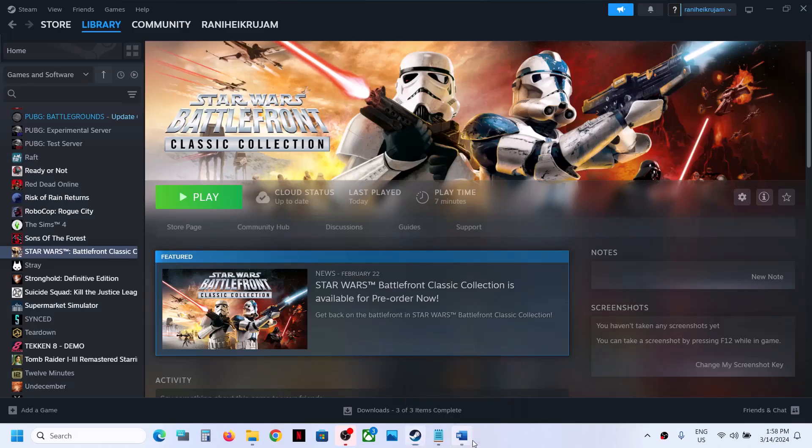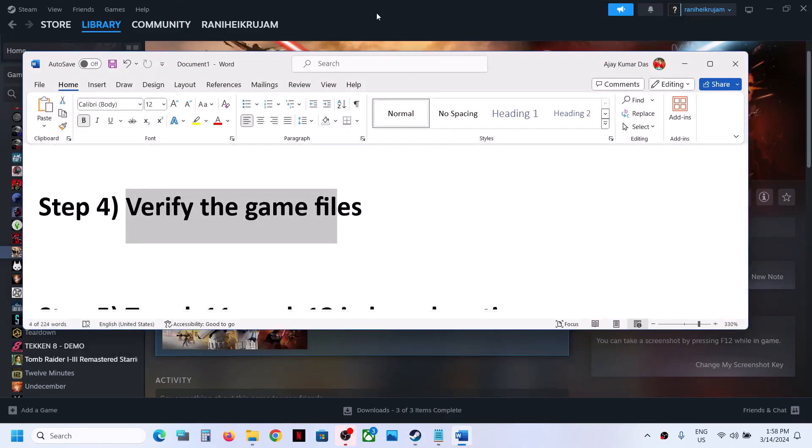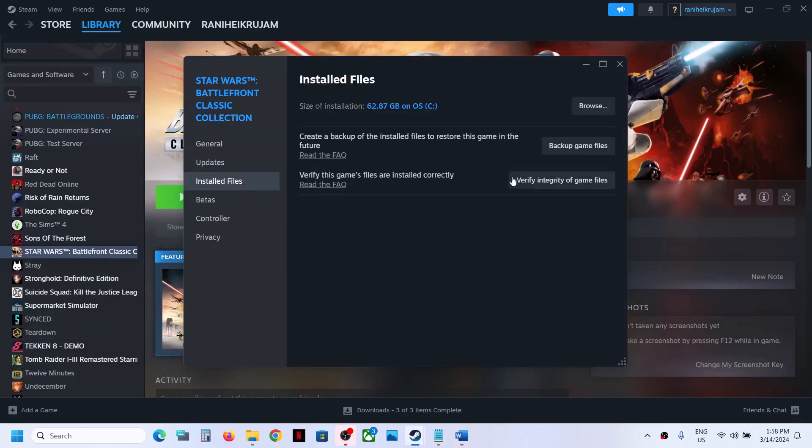The next step is to verify the game files — this is important. Right-click on the game, select Properties, go to the Installed Files tab, and then click on Verify Integrity of Game Files. Once the verification is 100% complete, you can launch the game and check.